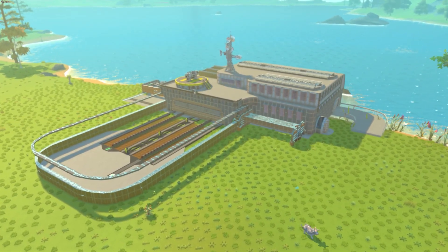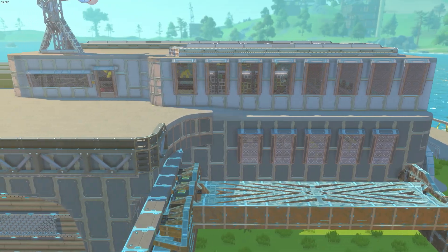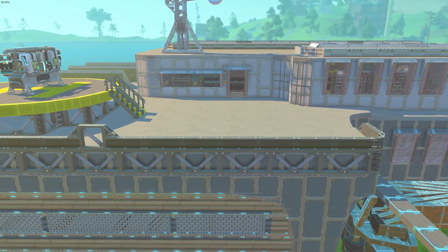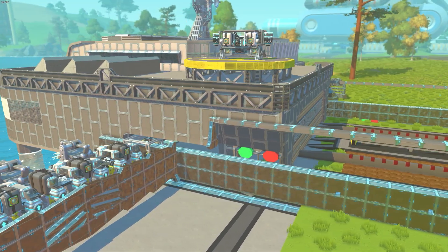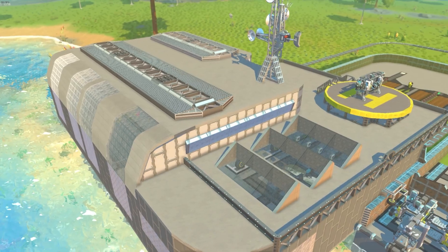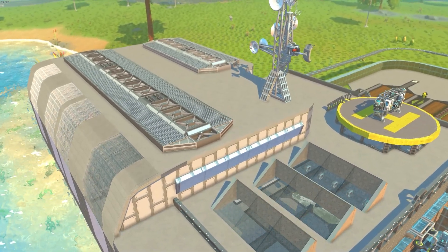This farm is built in creative mode using the Fantmod custom game. This changes some of the mechanics of the game, for example that the tote bots drop their heads as pick-upable items. However, everything built here is 100% vanilla. There are no modded parts in this build.